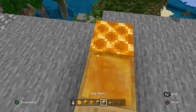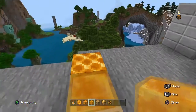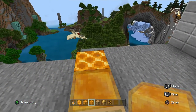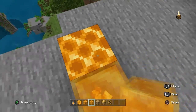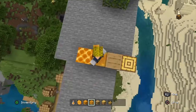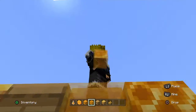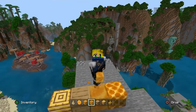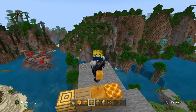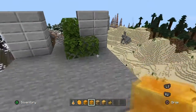With the honey block, it's basically another slime block — actually, no, you can't bounce on it, I was mistaken. I heard wrong. I heard you can jump on these things, so hold on, let me try something.